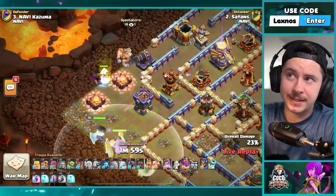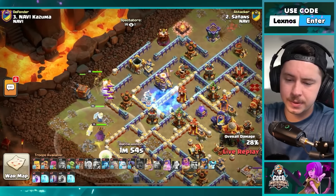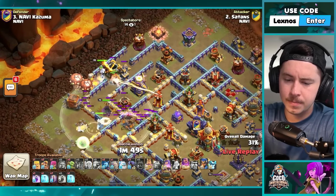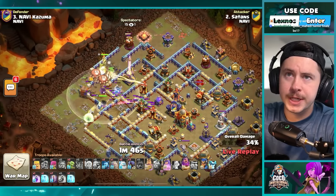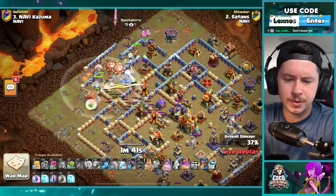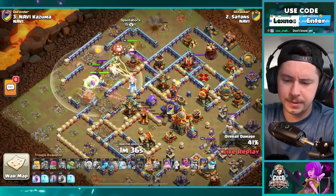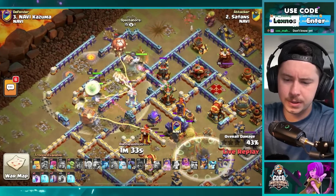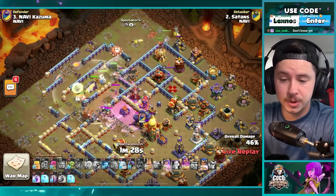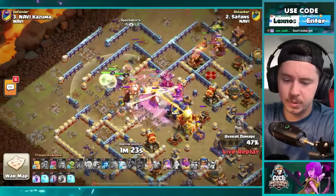One e-titan, bunch of super giants, freeze on the expo, log launcher is in, king as well. Super barbs on the top side trying to funnel as best they can — it should work. Log launcher was placed pretty low but they're still going to go inside, it's opening the walls. Invis tower gets pre-triggered. Golem and royal champion with spirit fox from the top side of the base — pretty cool. Everybody going inside — this is nice.